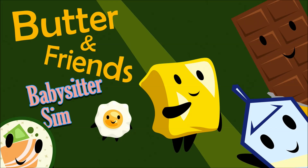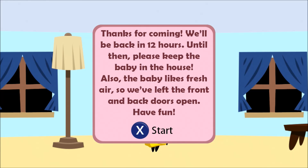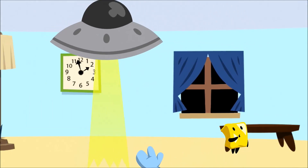Butter and Friends Babysitter Sim. Unless you have four controllers and three other people to play with, stay away. Butter and Friends is a game with up to four player co-op where you babysit up to four different food items, while aliens, cats, eagles, and such come in and try to snatch them up. It's up to you to keep them safe in one of three different difficulties.